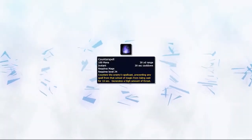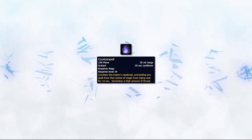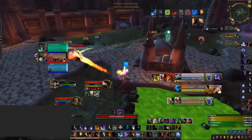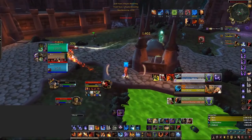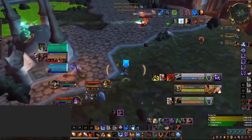Our final form of crowd control mages have access to is of course Counterspell. This can obviously be used multiple ways. First is just as a way to stop heals, creating more pressure for you and your team — just an extra way to extend your crowd control chain.